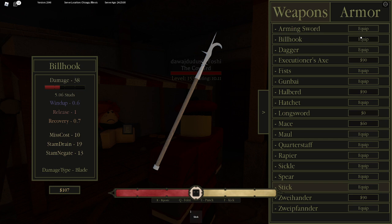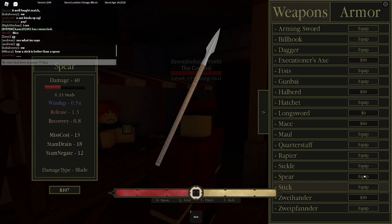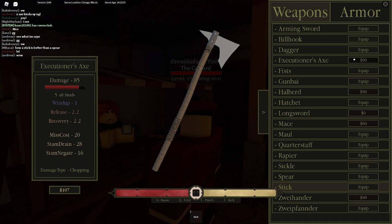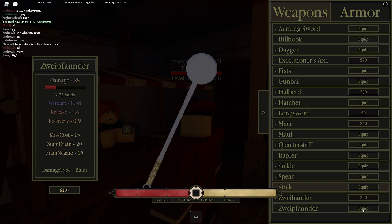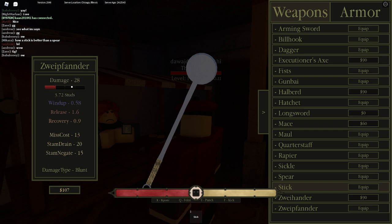The bell hook has a faster release too. If you want quick damage, use the bell hook. If you want more damage over speed, use the spear - the wind up is good if you need a clutch hit. The executioner axe has a broken hitbox. And don't buy the spoon or shovel, whatever it is - it has questionable stats.